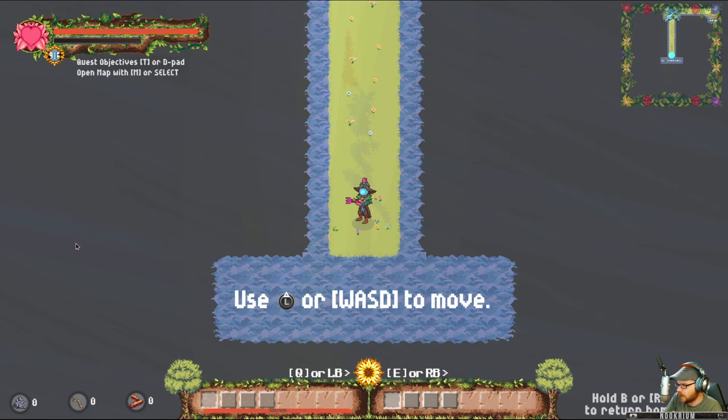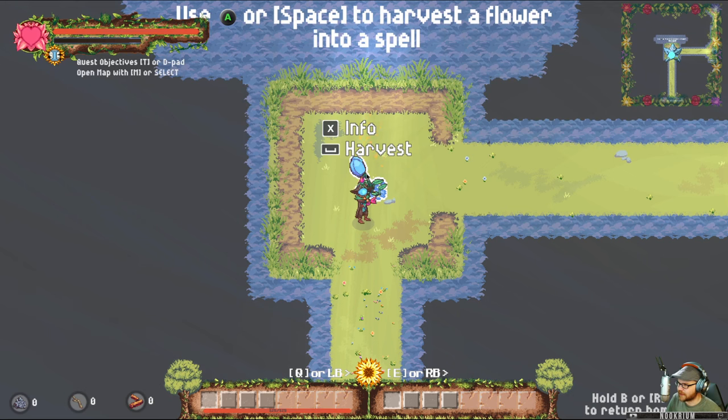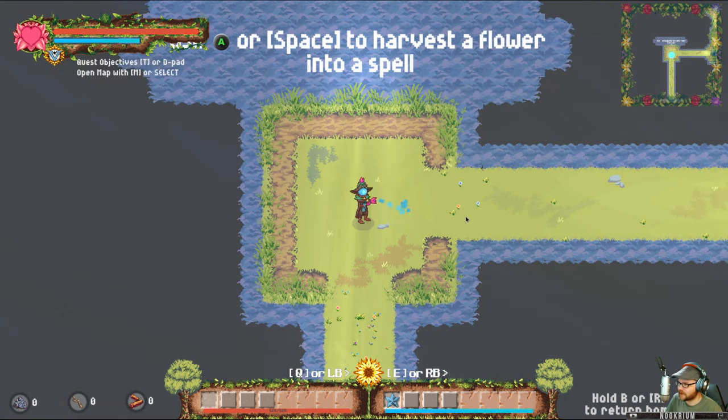We are a wizard — a druid or whatever. We're that guy right there and we have a flower gun. As he moves us around, it's going to walk us into what we're going to be doing. We walk up into this flower and we can get info. This is a water flower. We can go and harvest it. And we have the ability to shoot water out. Now that we have a water spell, you can see how much water I have right there.